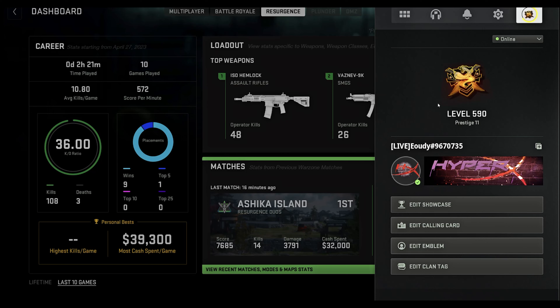For your primary you want to run the ISO Hemlock. For the barrel we've got the Filter T50, tuned up to recoil steadiness and to the left for aim down sight speed. For the muzzle we've got the Zulu 60, tuned up to recoil smoothness and to the left for aiming idle. For the underbarrel we've got the Demo Firm Grip, tuned up to recoil stabilisation and to the right for aiming idle stability. We've got the 45 round mag. For the optic we've got the AIM OPV4, tuned slightly down for aim down sight speed and all the way to fire rate.